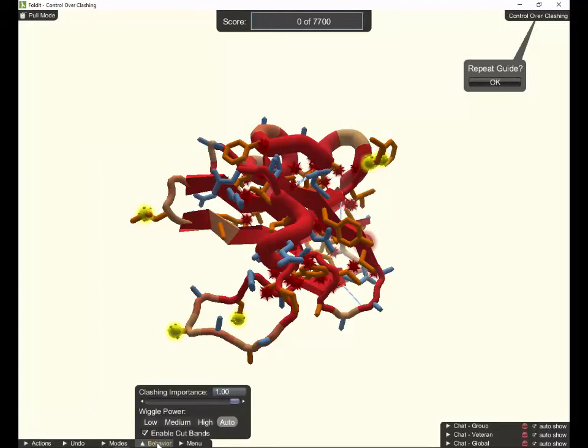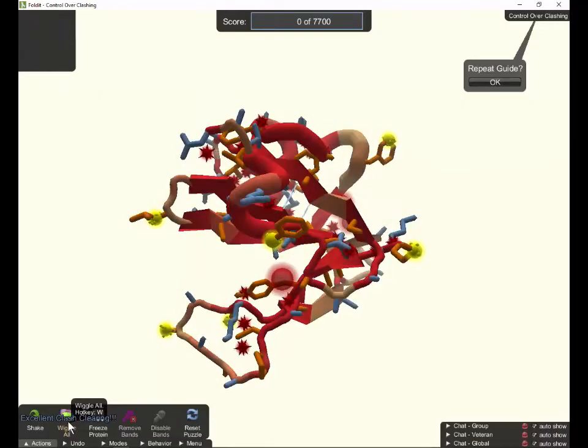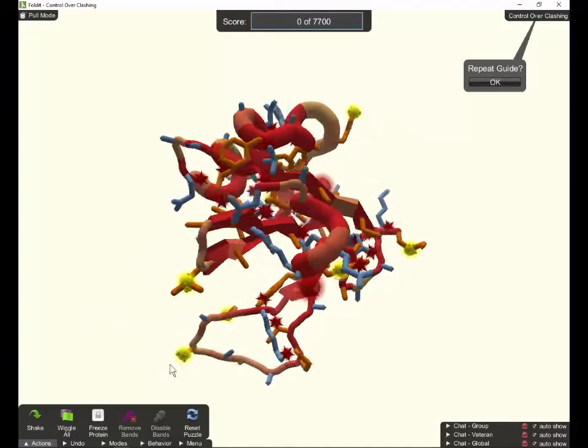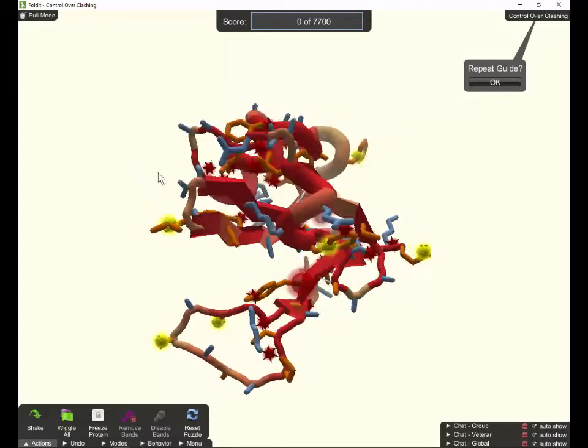The next thing I want to do is look at behavior. I'm going to suggest we put the wiggle power setting on low for the purposes of what we're doing here. Then come back to the actions menu and just wiggle everything, but only a tiny amount — really only a second. As soon as that protein starts to move, stop it again using the space bar, escape key, or click stop in the upper left.